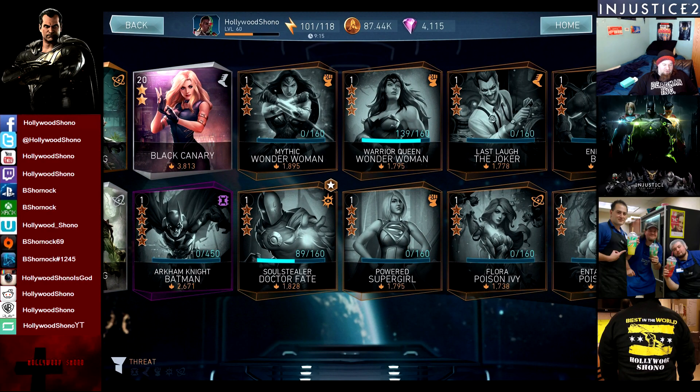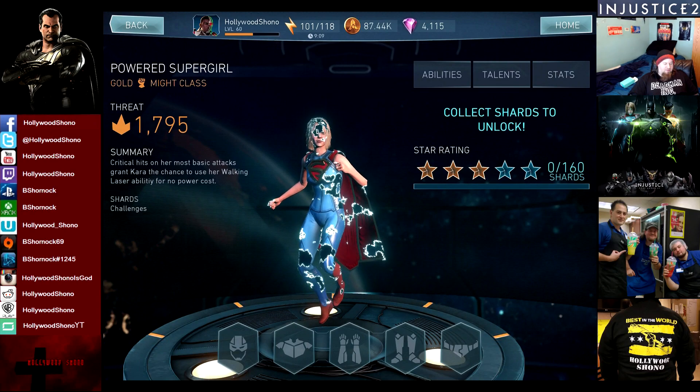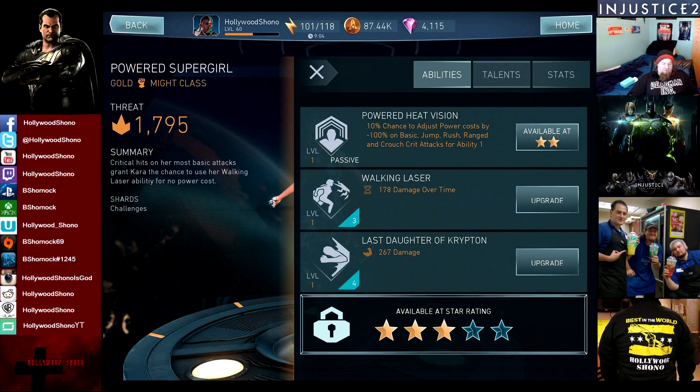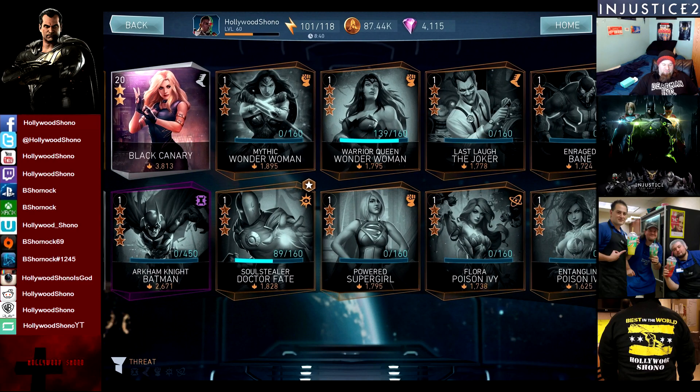There is Powered Supergirl, also a gold card. Critical hits on her most basic attacks grant the chance to use her Walking Laser ability for no power cost — 10% chance to adjust power cost by 100% on basic jump, rush, range, and crouch crit attacks for ability 1. That does make having crit abilities very good. However, if the Walking Laser is anything like Armored Superman's DOT ability, you're not going to be impressed. Making it no cost is not a way to fix a garbage skill — kind of like Green Lantern's Sawblades.